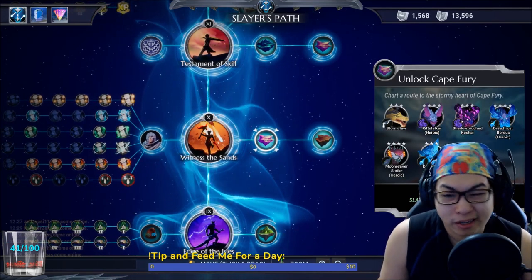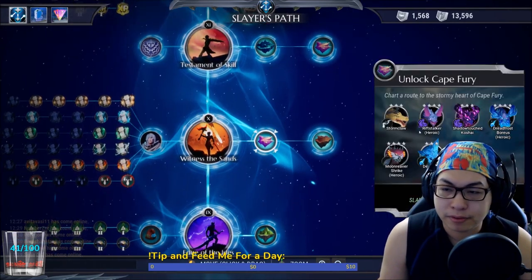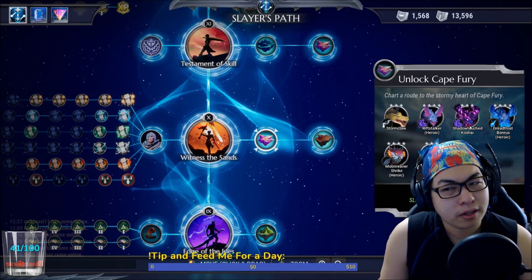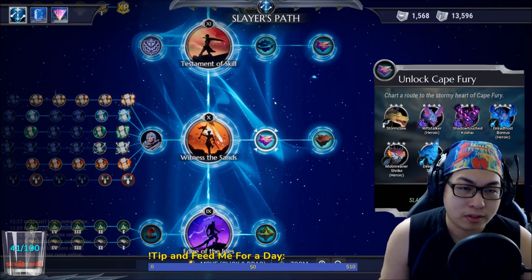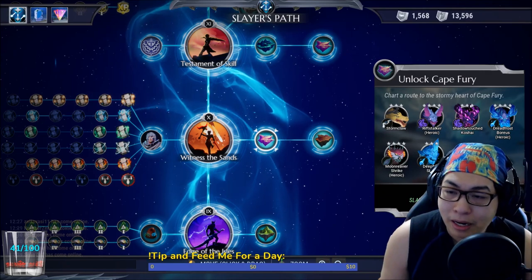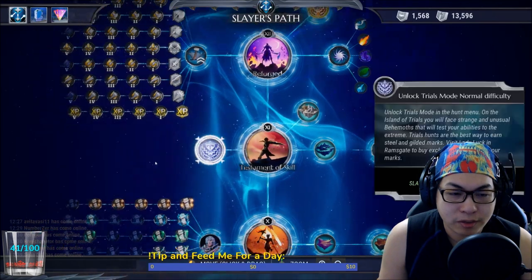Shadow Touch Koshai — nobody really cares about him but he's useful for getting Koshai stuff and for a sick helmet from an event, I think. I left a lot of room requests there because I just couldn't be bothered doing them.